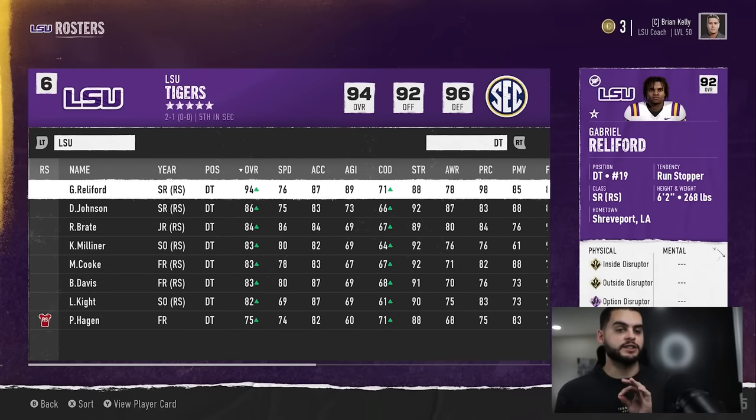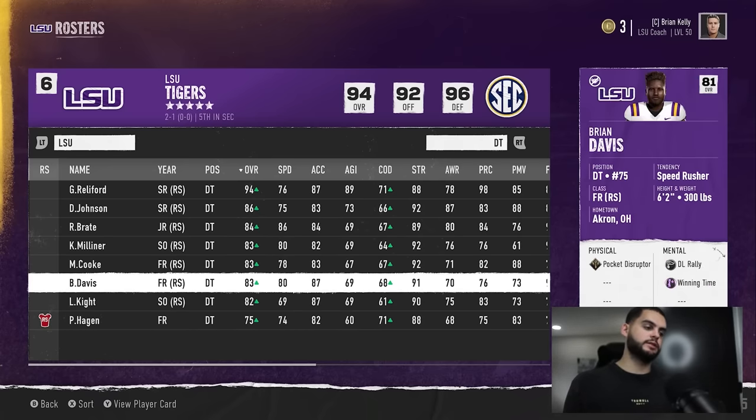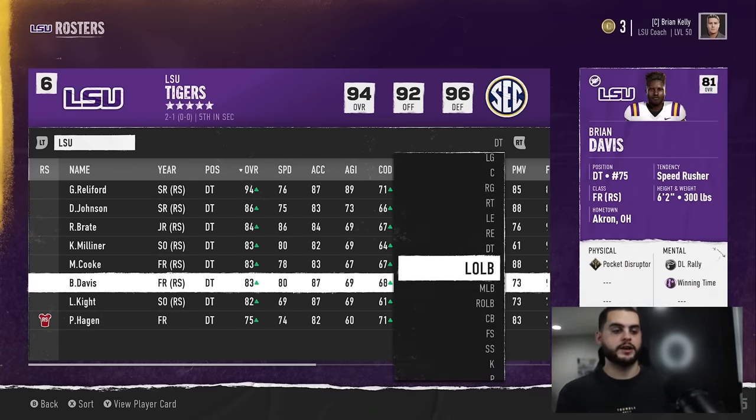D-tackle I have a slight differential. I actually do like starting the best available. Even though I have a bunch of five-star freshmen down here, you don't want to start a bad D-tackle — they could be slower, could have bad block shedding, and a bad block-shed D-tackle just gets gashed in the run game. I start best available always — I basically treat D-tackle like O-line: start the best available, make the other guys earn their way into the lineup.